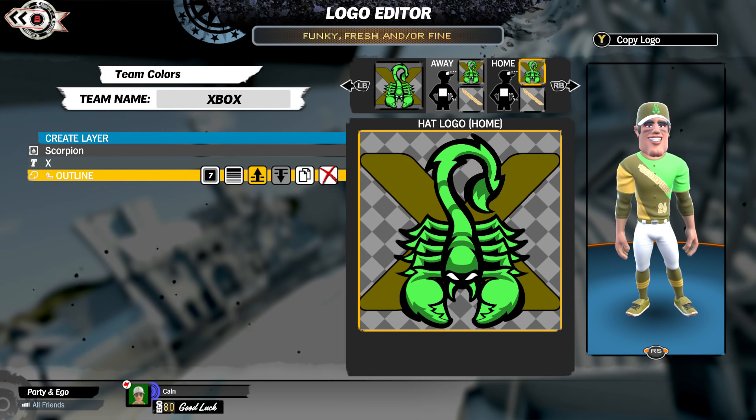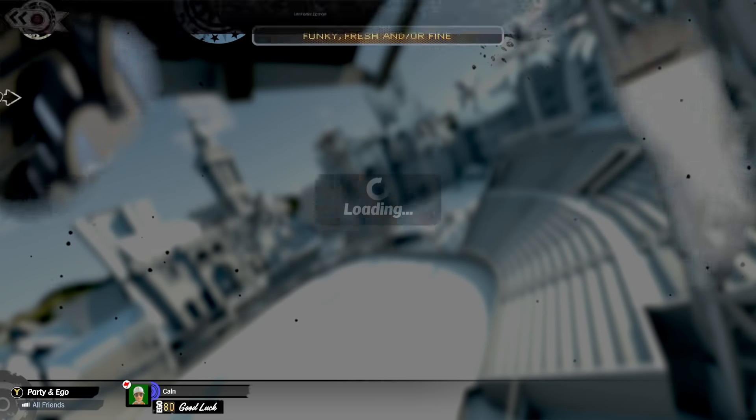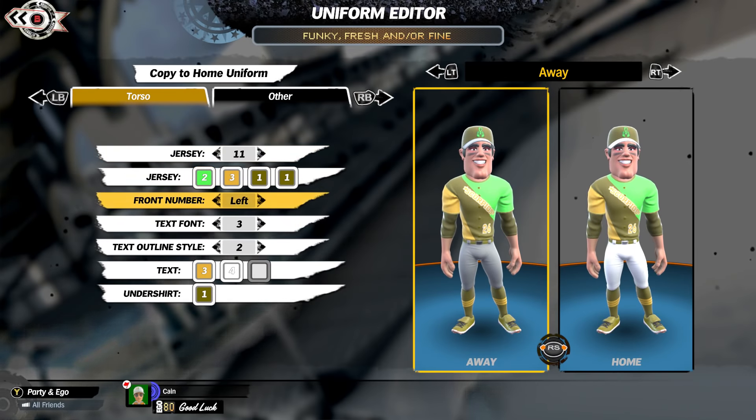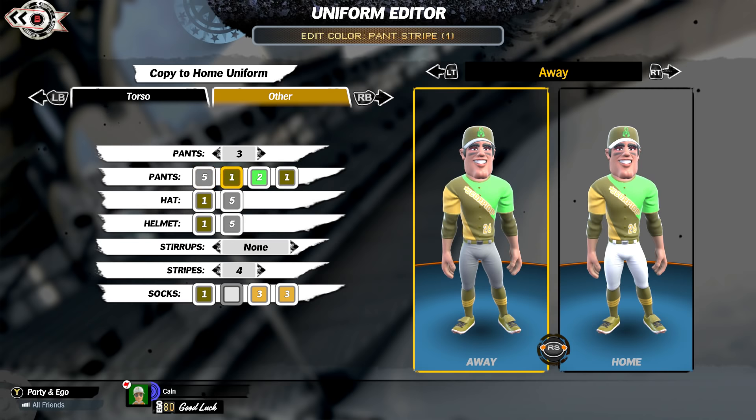Now that our team design is more or less situated, I'm going to show you some of the stuff you can do with team uniforms. There's a lot of details you can get into - you can change your color scheme, change where the numbers are placed on the uniforms, change the text color. There's a lot of crazy stuff and they've added a ton of optimization focusing largely on creating your own team.